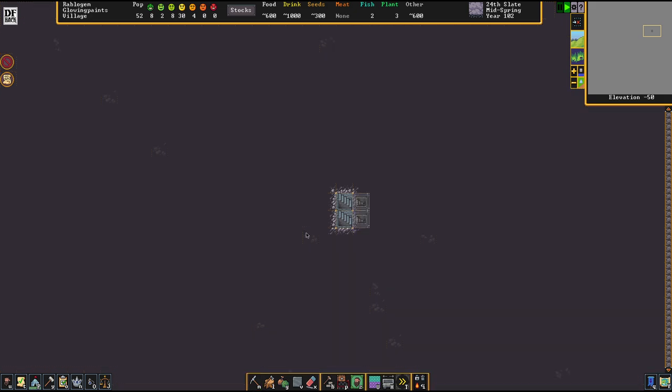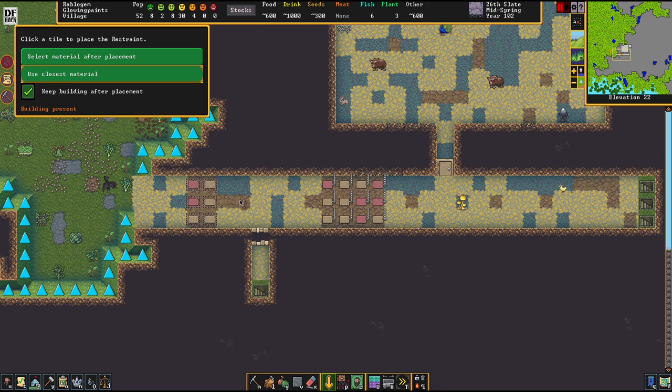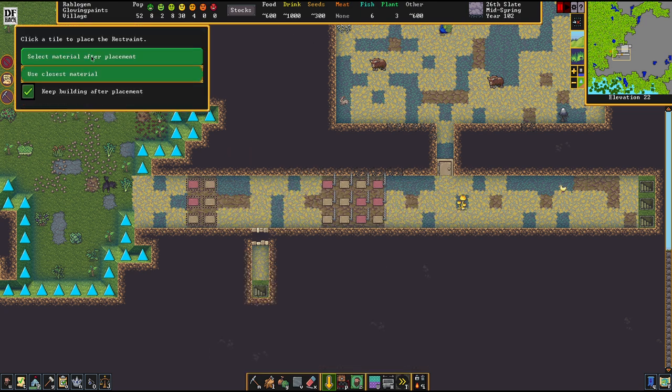After your fortress has reached the population count of 50, a couple of nasty things that can happen to your fortress get unlocked - namely snatchers. These are goblin ambushers that try to kidnap children from your fortress. Really good defenses against that are cage traps, stonefall traps, and watchdogs. So we're going to get ourselves war dogs and put them here into guard duty.